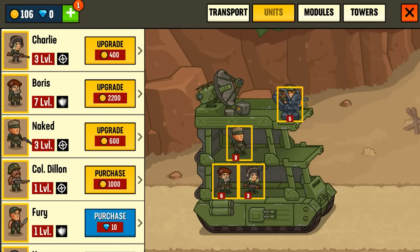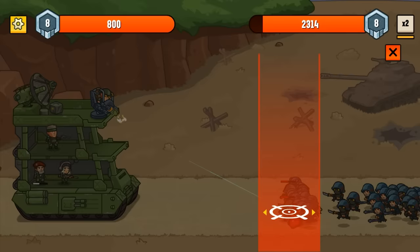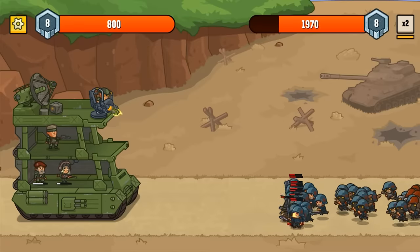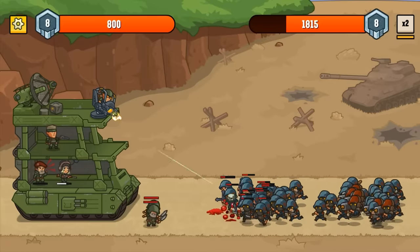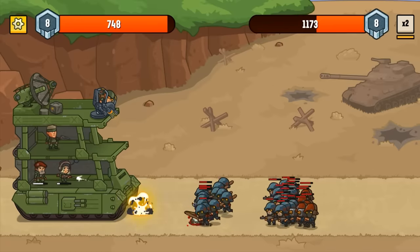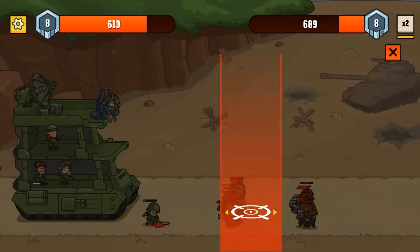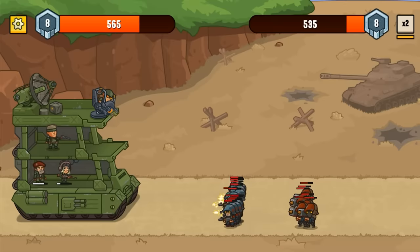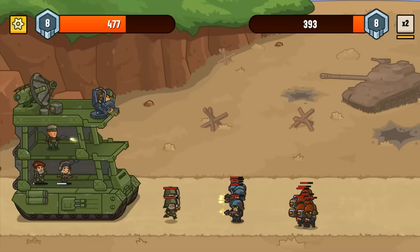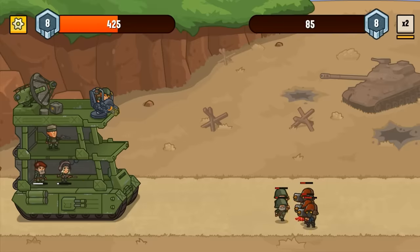Charlie is super leveled up. I still need to figure out if we got a place for Colonel Dylan. So I'm thinking we bottled them down with the knife boys, then call in the artillery strikes on top of their faces. I got to say that artillery is super weak. We got a lot of dudes in the back, and our truck is getting beat to ribbons quite literally. Let's target the guys with the rockets, although they also seem to have a lot more hit points than the regular militia soldiers.